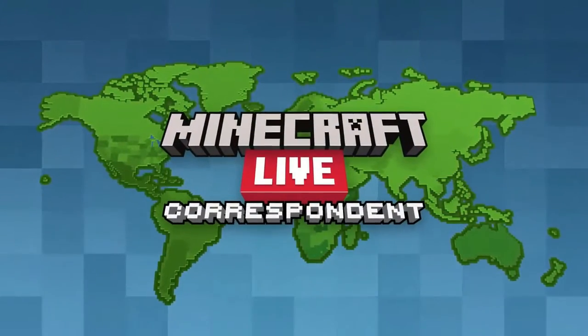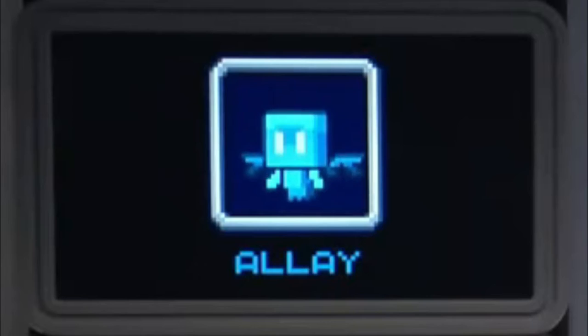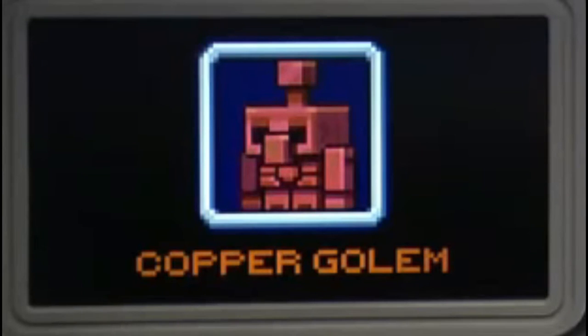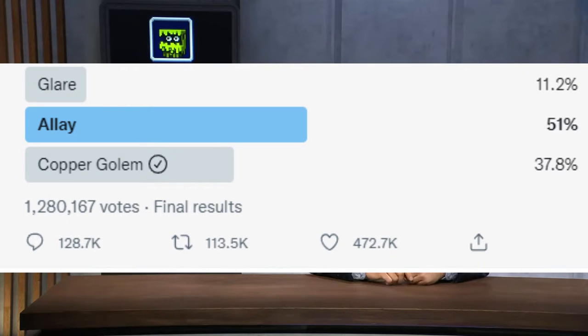Breaking Minecraft's record for the lowest percentage ever scored in mob vote history is this year's mob vote, with the Glare, the Allay, and the Copper Golem. The Glare tells players where dark areas are at light level 1 where mobs can possibly spawn. The Allay, if you give it an item, gives you a similar item back in return. The Copper Golem can mess with buttons and act as some sort of redstone assistant. Any mob I'm ever going to vote for always seems to be the exact opposite of what wins.